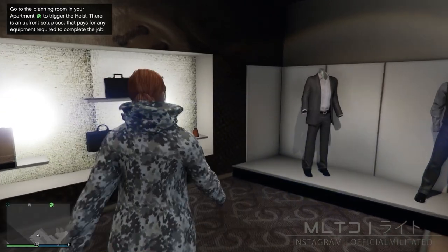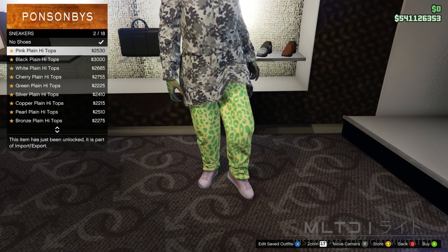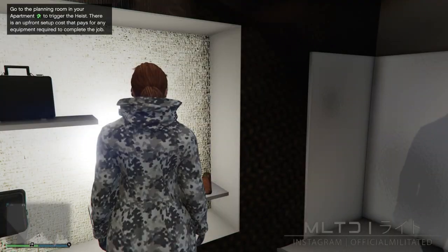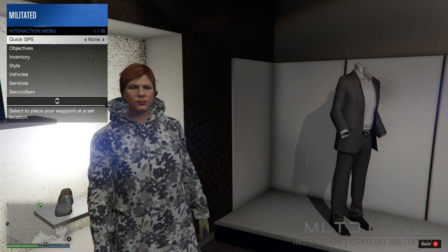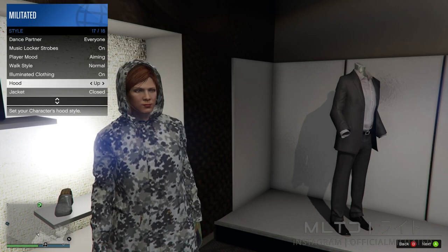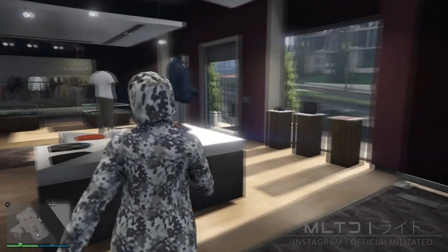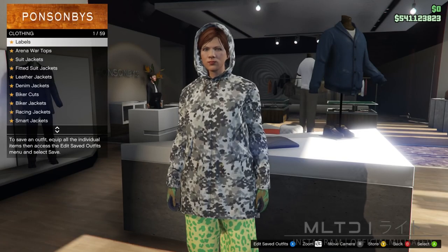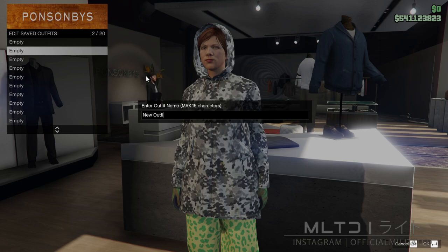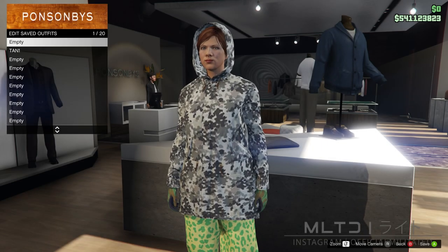Now that we have that out of the way we're going to go over to the shoe section and start browsing the sneakers category. We're going to purchase the pink plain high tops. Before we go any further we're going to open up the interaction menu and go back into style. This time we're going to go down to hood and make sure it's set to up — this is essential so please do not forget it. We're now going to go back over to the top section and save this into outfit slot 2, calling the outfit tan 1.